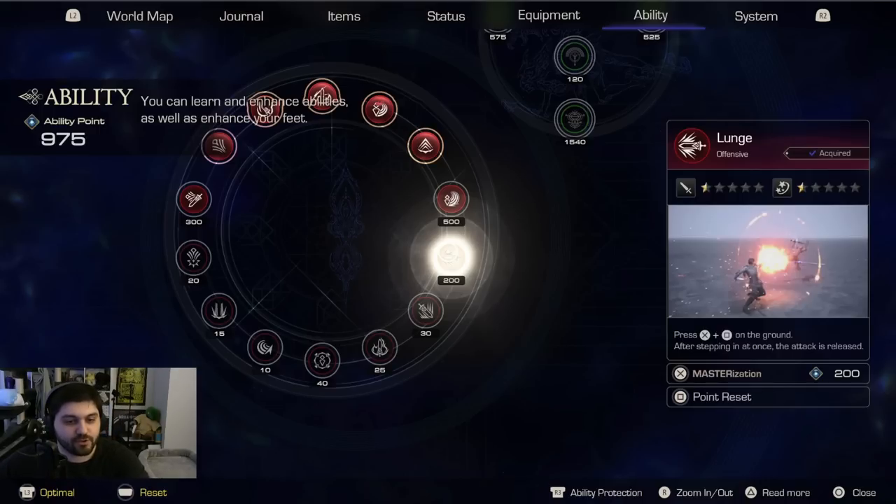Clive has a lot of those top skills unlocked — they don't have values associated with them — but he does have a couple. One at the top left for 300 and one just above Lunge for 500. Interestingly, all the other skills are like 20, 15, 10, 40, 25, and 30. Why are those ones so much less expensive? I think the main reason is that you don't just get a skill once and you're done with it. It looks like you can choose to master the skill for a certain amount of ability points, which puts it to its maximum potential, or at least increases it.